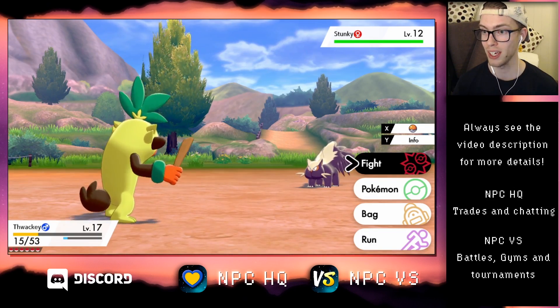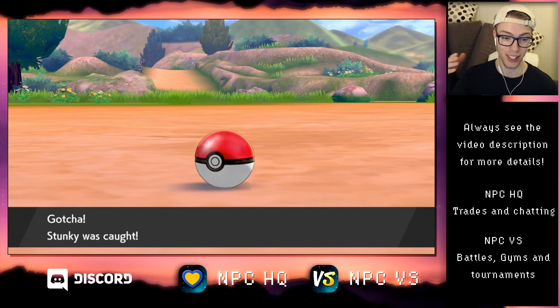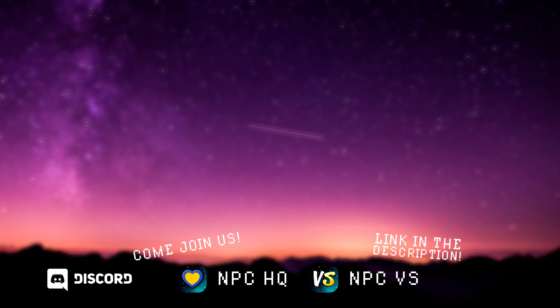I've done this for a few encounters by now, and so let's see if I can catch it. All right, chipped it down to yellow, threw a Pokeball at it, got it on the first one — Stunky was caught. Thank you for watching. We'll see you next time.